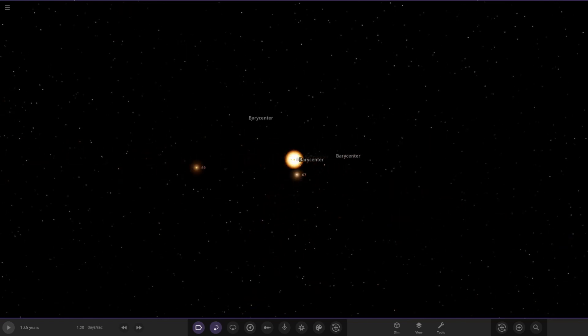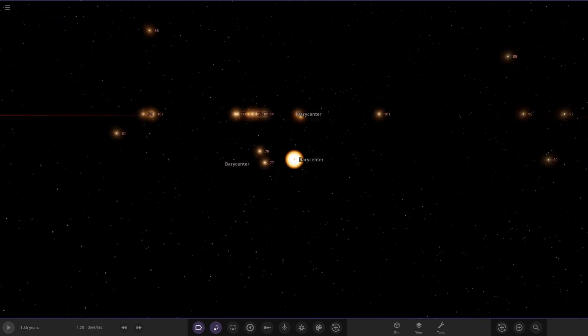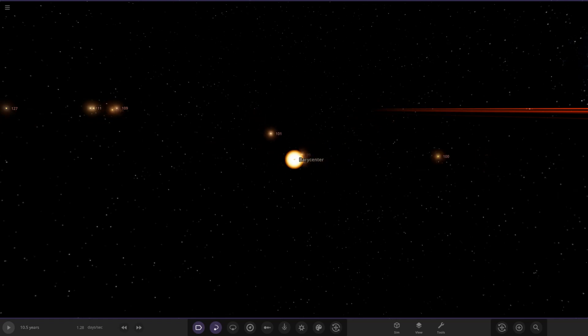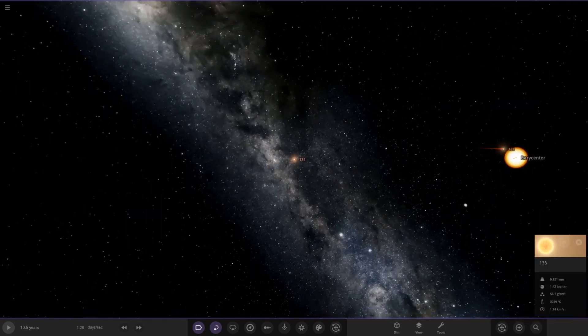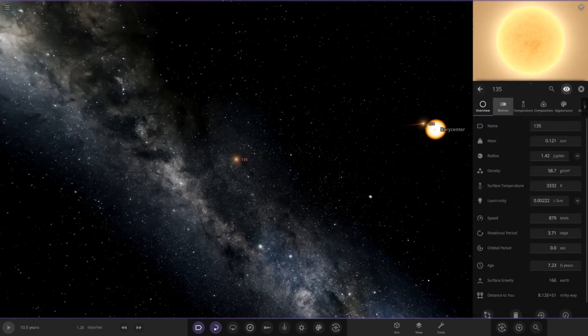It's still going - how far does this go? At star 70 we're only halfway, so we still have 65 more. Look at this - how long did this take to make? We won't even be able to get the whole system in shot because it's just so large. How far is star 135 from the rest? Star 135 is a red dwarf way out there.